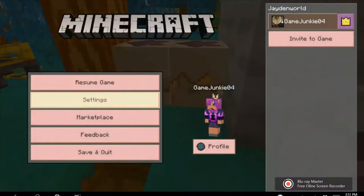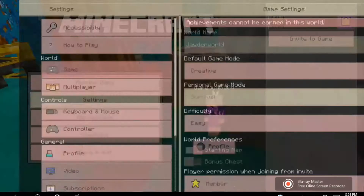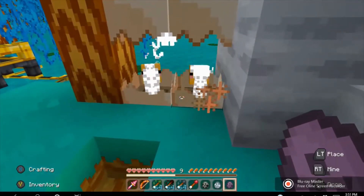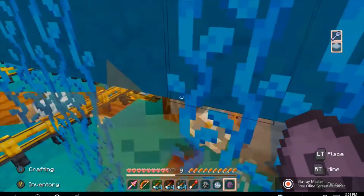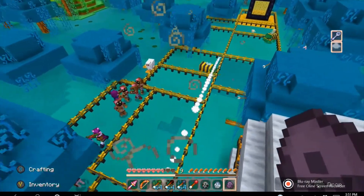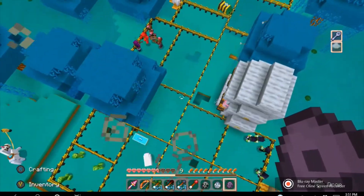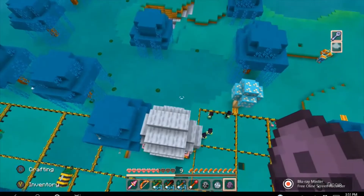If you hit them, they make a weird noise. And if you ever find them in survival mode, they will hit you with those things and they will make you fly. Everyone's trying to kill me now! Let's try to land safely in the water somewhere.